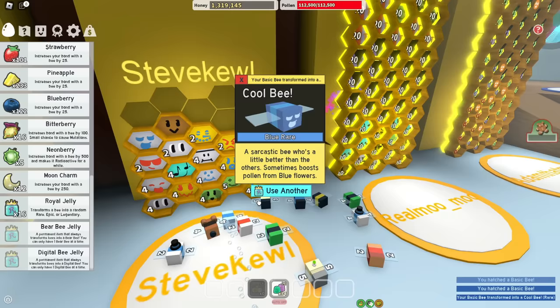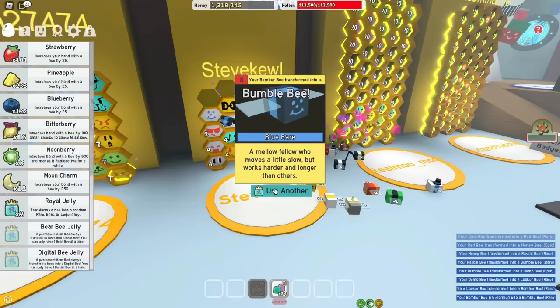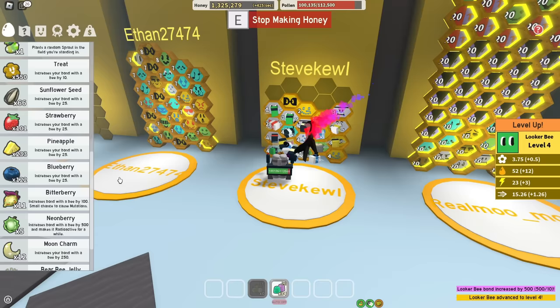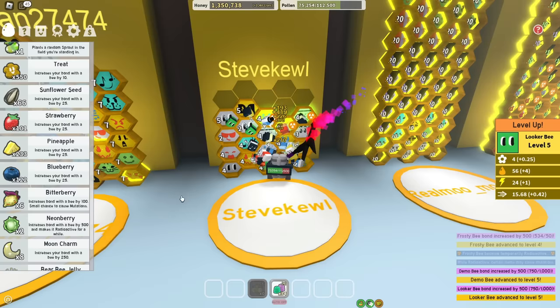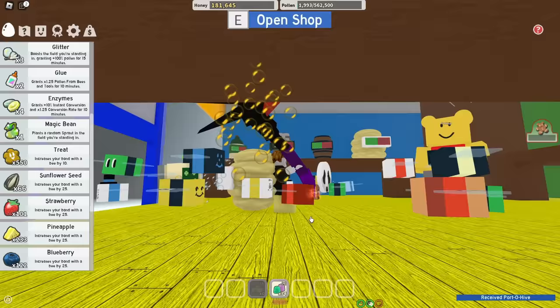One basic bee and two basic bees, which are no longer basic because I'm using jelly on them. Demo, nice. Give me a hasty or something, please — no, getting scammed. Let's level up some bees real quick. Bitter berries to this bee, five to this one. I can also use some neon berries on these guys. I also have a few moon charms, which are good for getting bees to level five.